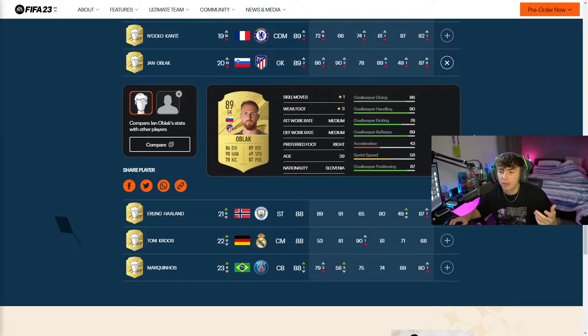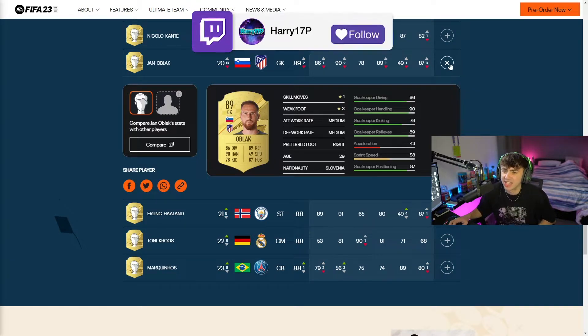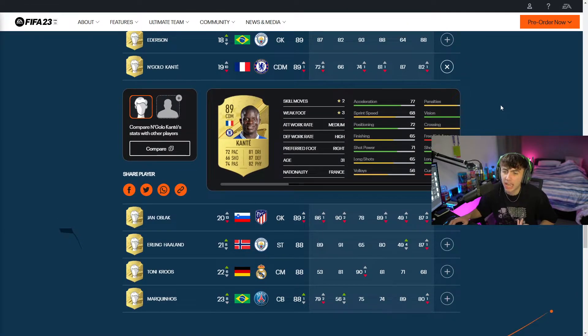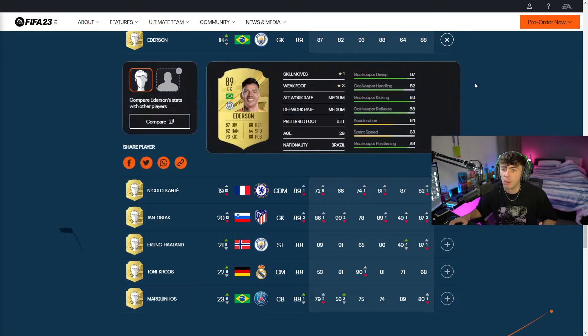Next up we've got our first goalkeeper coming in at 89, which is going to be Oblak. A very standard card for Oblak, very similar to previous years. We've then got N'Golo Kante coming in at 89 rated with 2-star skills, 3-star weak foot, and medium high for the defensive work rate. All around a very good card. I'm assuming he's going to be a very good card in the game, as he always is. Kante is always one of those players that you can really rely on.